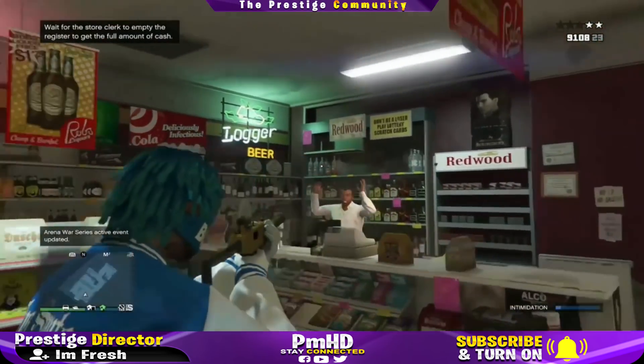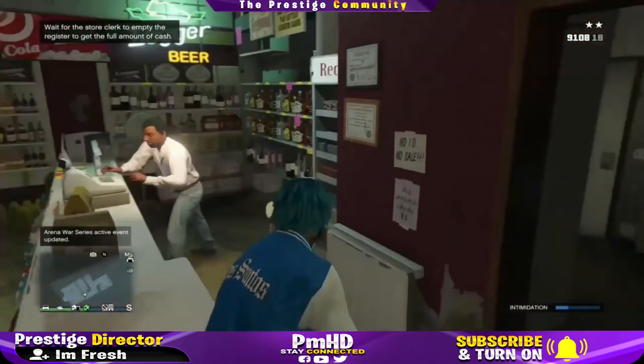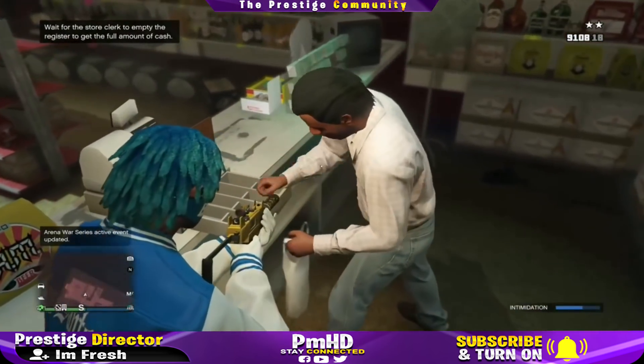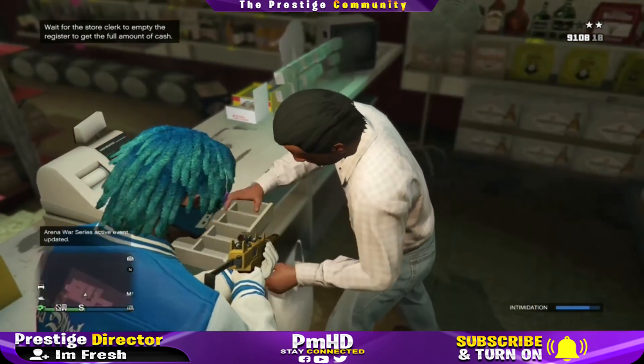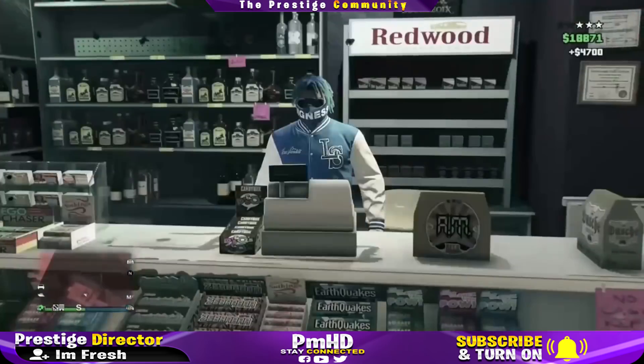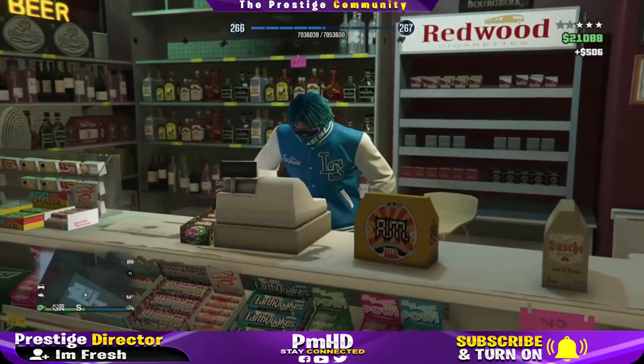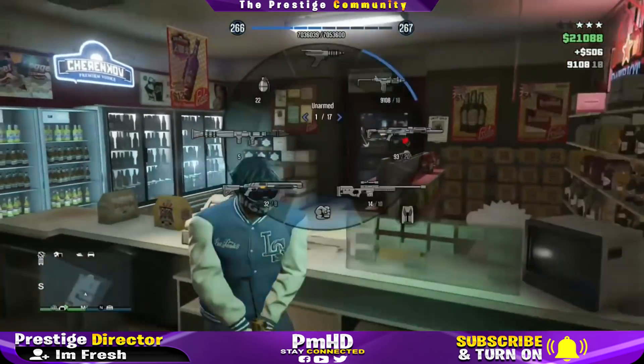We're going to do it one more time. Shoot the bag bottles, go up to the clerk, and as soon as the intimidation level is around 70%, press B to kill him and quickly spam the D-pad. You'll pick up the bag of money he drops, and then rob the cash register just like this.